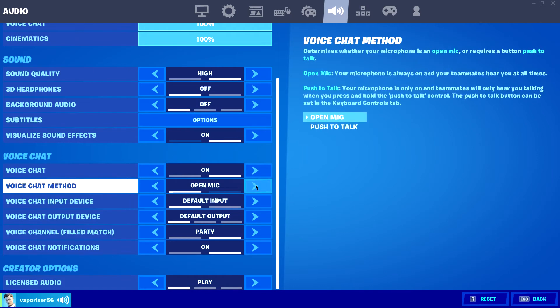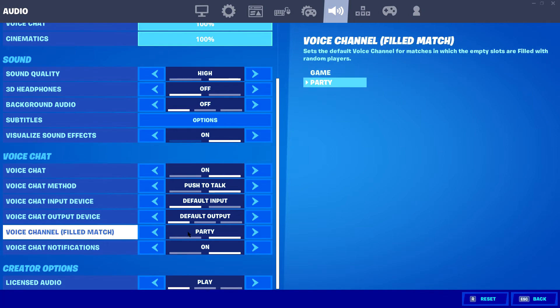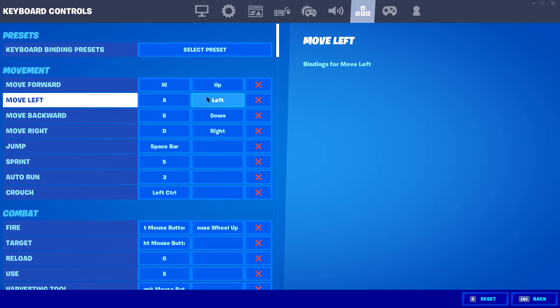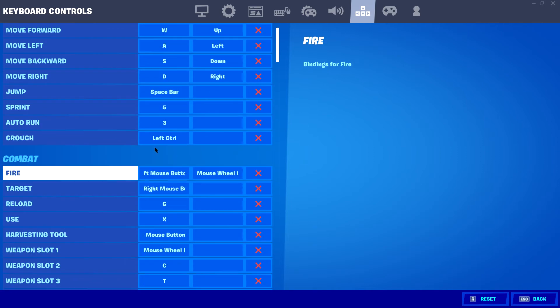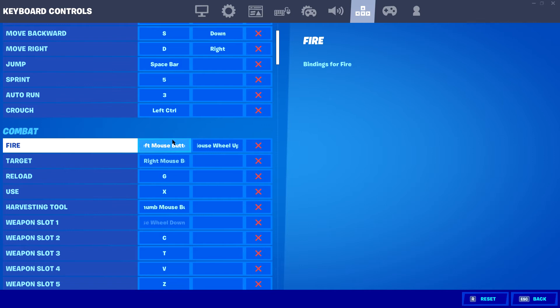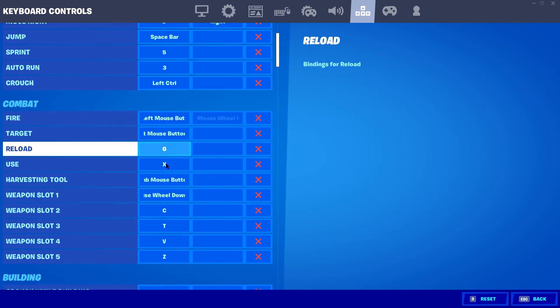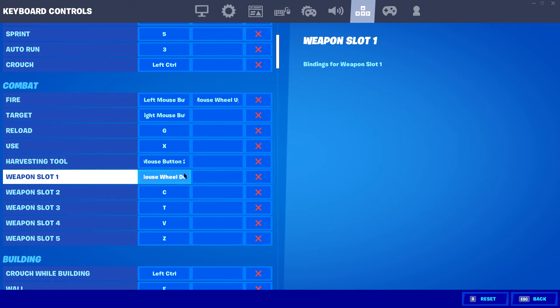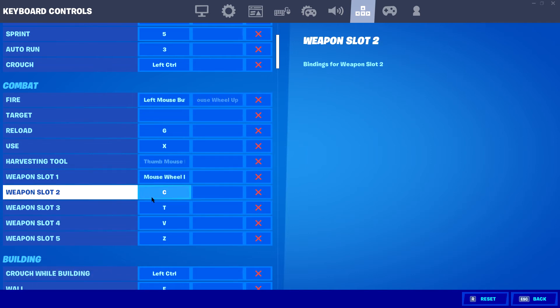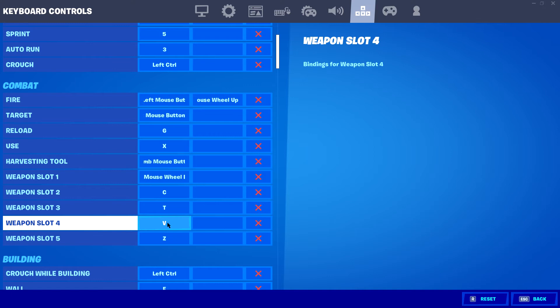Okay, here are my key binds. Sprint is 5, auto on is 3, crouch is mouse button, left button, mouse wheel up for my charge shotgun, right for target, G for reload, extra use target — same room. Mouse button if you have one, like one of those. Mouse wheel down for my super first, C, T, V, Z. C is my second, three is my T, V is my fourth.